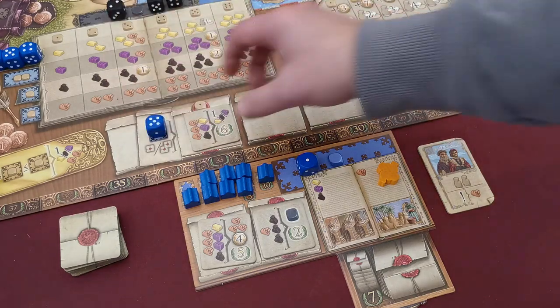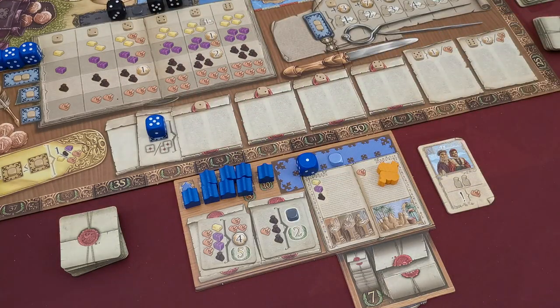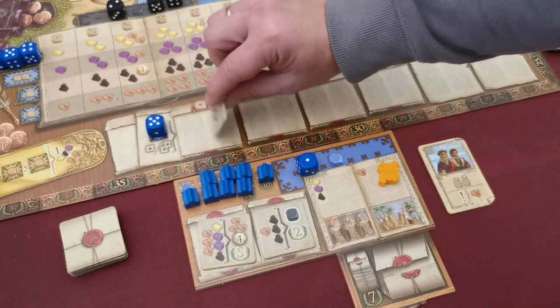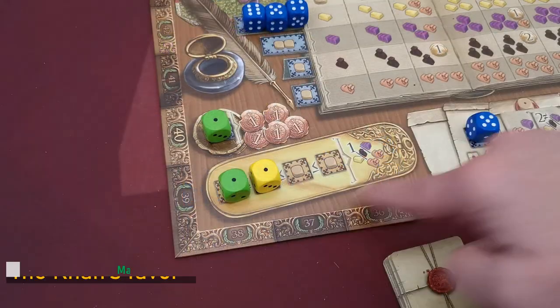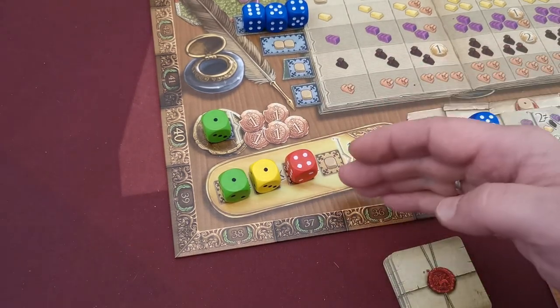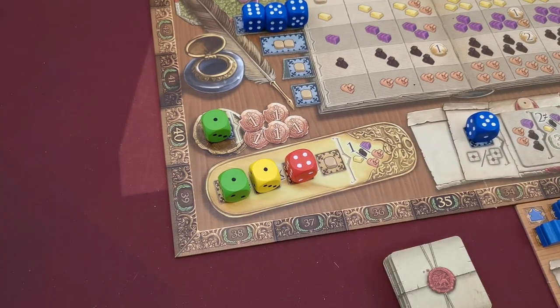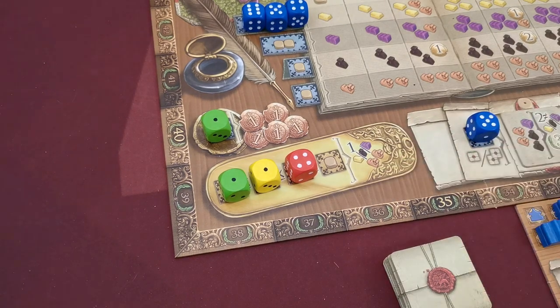However, if at the beginning of a player's turn there are no contract tiles on the board, you place the top two contract tiles from the special contract stack onto the first two spaces before selecting an action. With the camel action, the player places a die in the leftmost empty space — the value must be greater than or equal to the previous die — then takes any one good and also two camels.